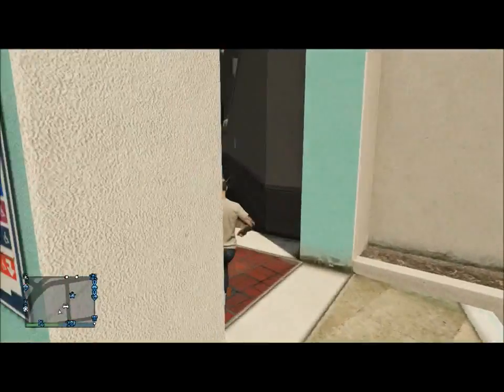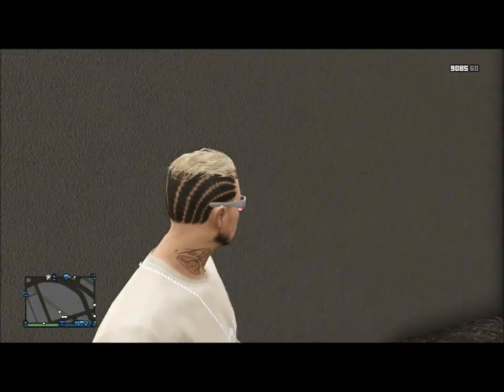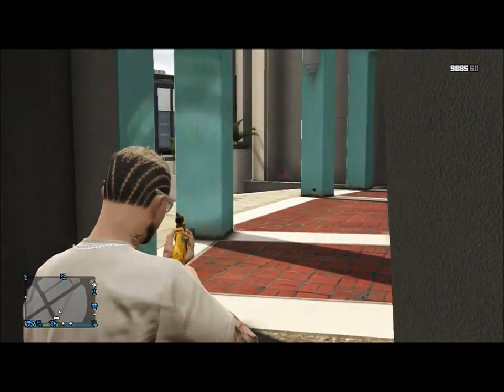All you want to do is come to this little area right here, and you can just walk straight through the wall. Once you're in here, no one can shoot you, but you can shoot them.